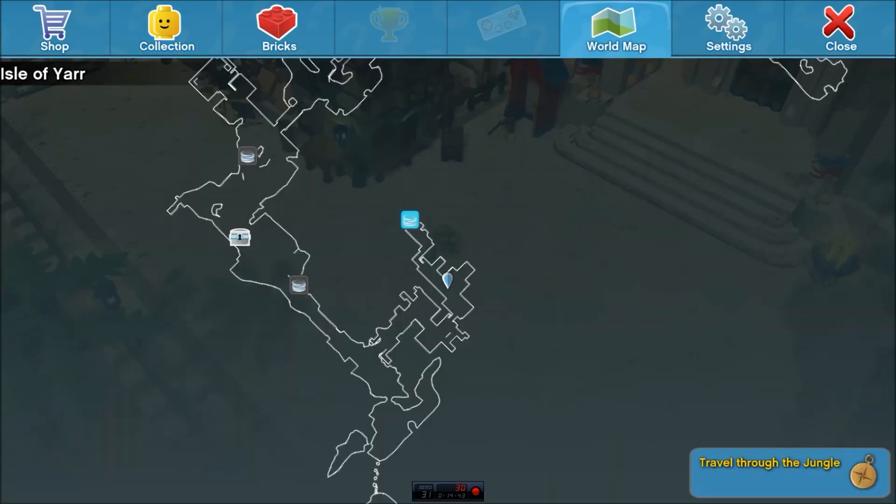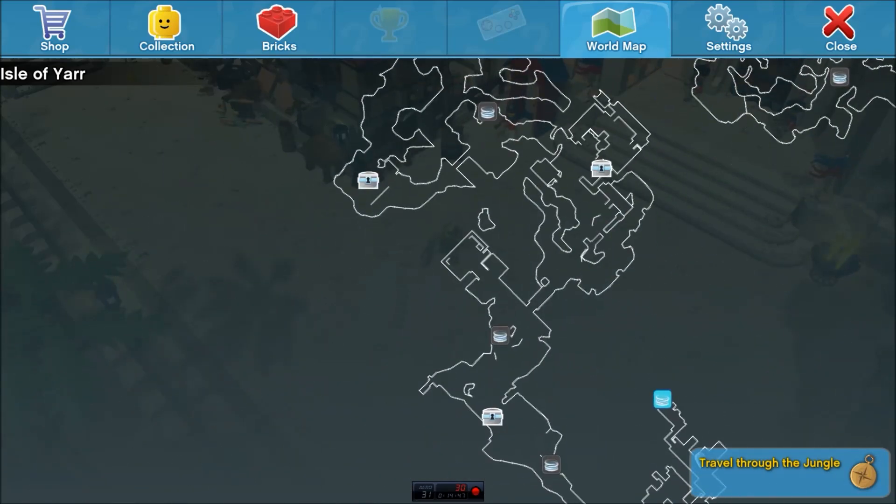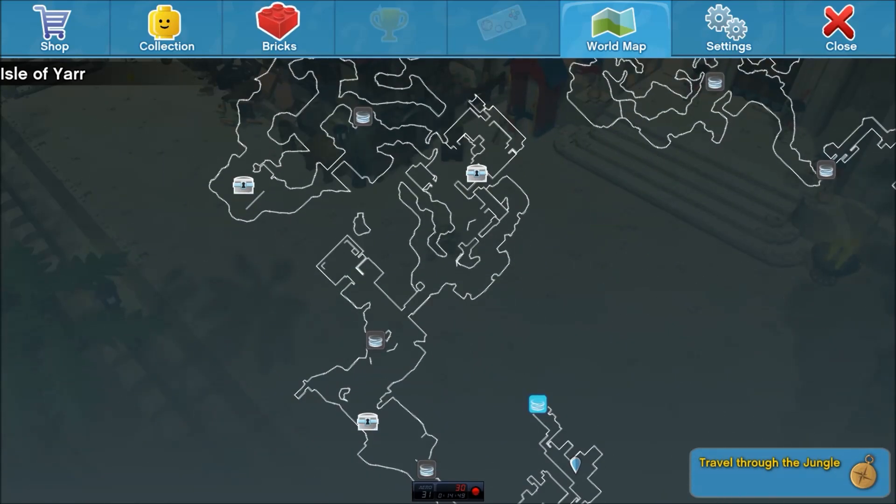Let's go check out the world map real quick. Okay. That's what the world map looks like. Pretty big map, as you can see. Bricks. We got the level 1s. Level 0s. Okay, I see. Just the different shapes and sizes there. Kind of reminds me of Tetris a little bit.